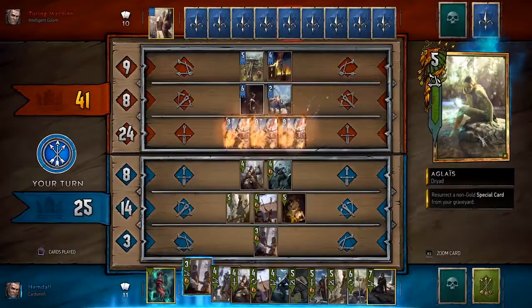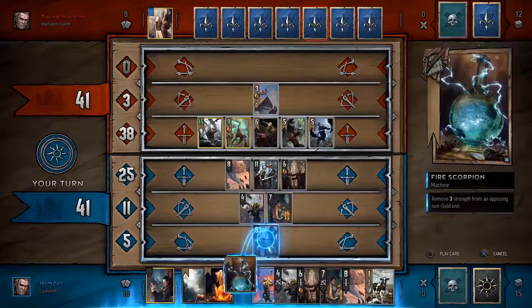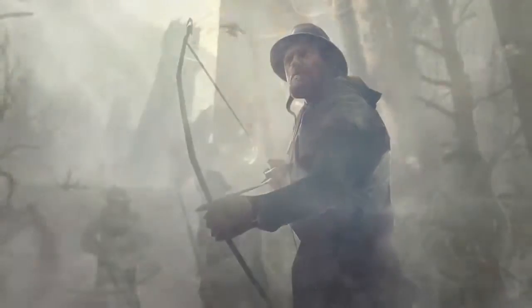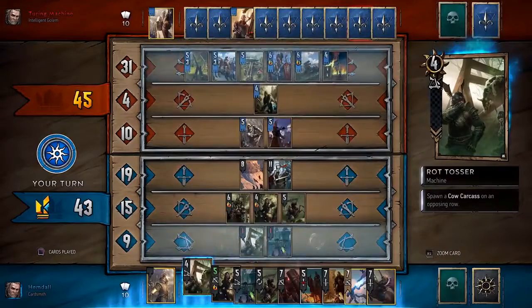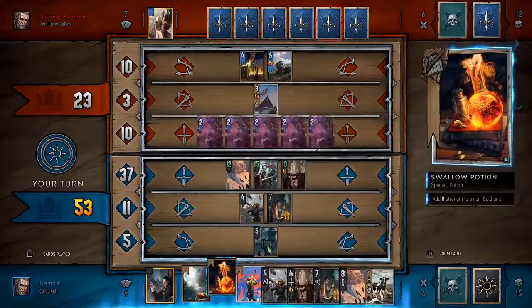Apart from unit cards, you can also play special cards. Use magic potions to boost the power of your own units. Play weather effects that weaken forces on the row of your choice. Or sling cards like Epidemic to spread a deadly plague among enemy ranks.